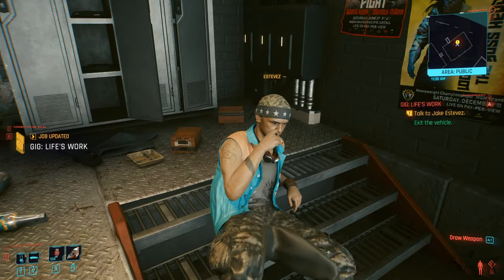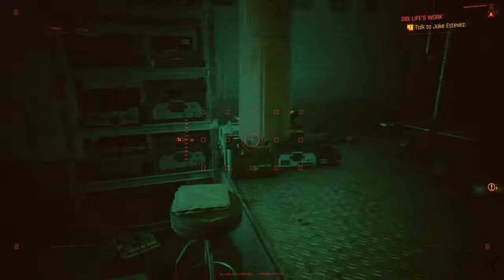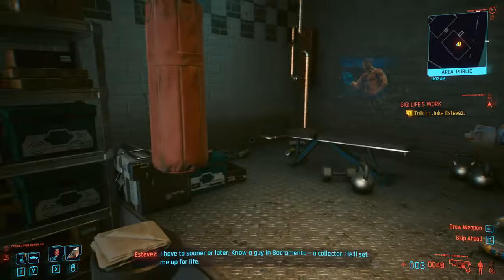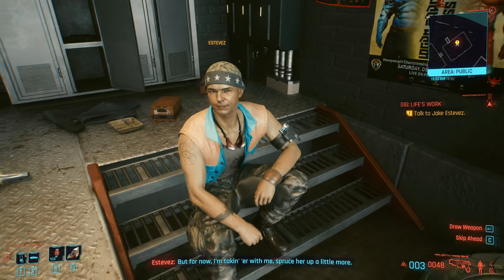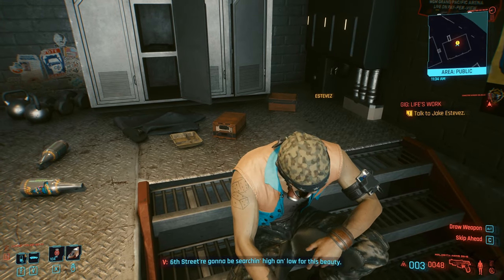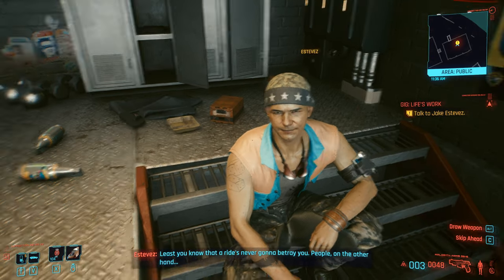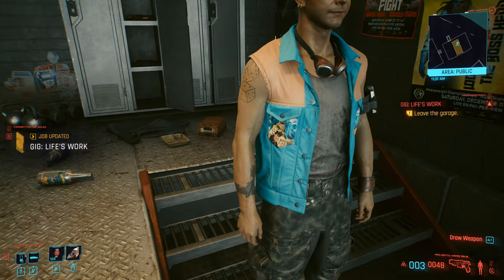Now let's talk to Estevez. I just want to see if I can loot something. I always try to do the small talk because I love the story of this game. He'll skip the city. 'Wouldn't stick around too long if I were you.' 'You're going to be searching high and low for this beauty.' 'If you got to choose between your ride and saving someone else's ass, always choose the ride — at least you know a ride's never gonna betray you.'